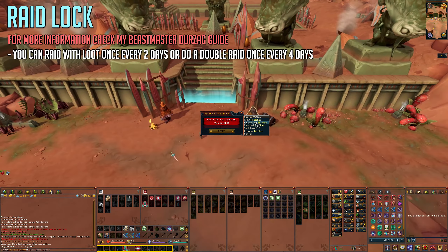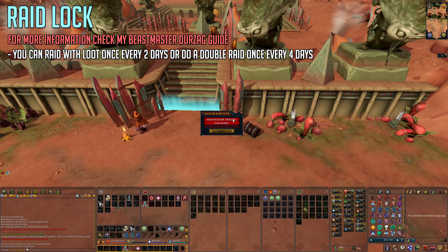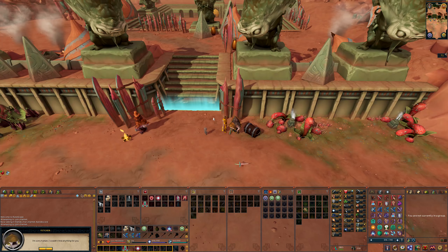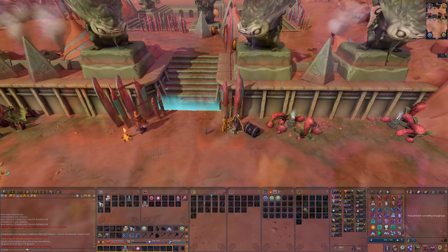You can check if you have loot at the NPC outside by viewing your raid lock. This resets every two days, or you can do a double raid every four days — Beastmaster Durzak two times and Yakimaru two times.